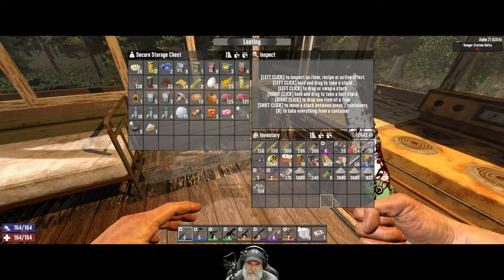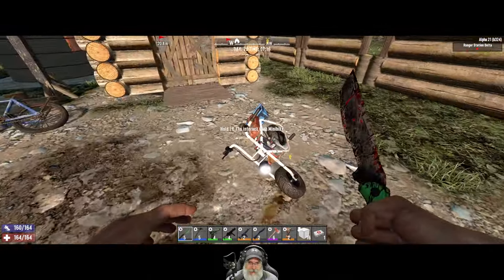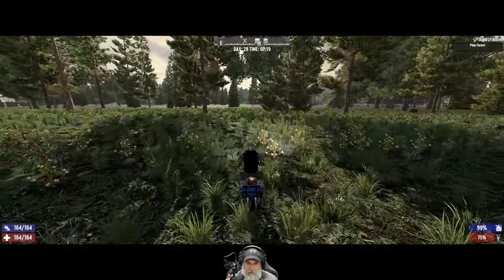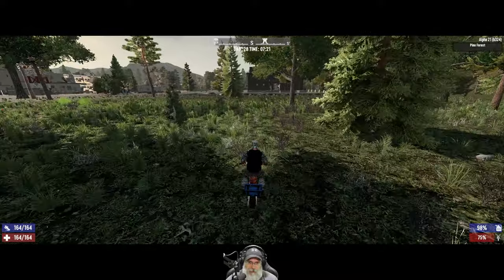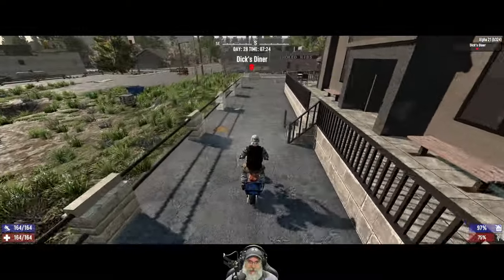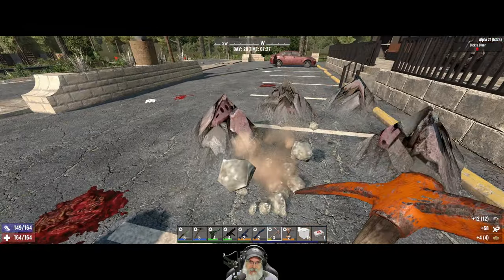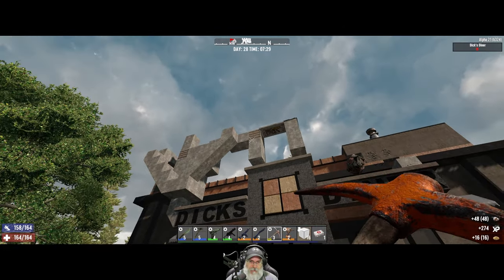We want to save that for when we buy something from the trader. I think we have everything we need. Let's head over and get everything repaired at the horde base. We're going to reuse the same base as before because it works quite well, but we need to reinforce where we stand with more blocks. Instead of just single blocks, we'll have multiple blocks there, and the core will be steel.